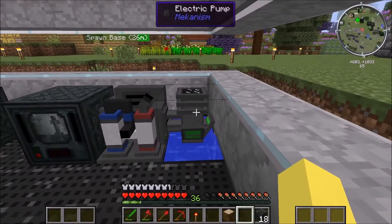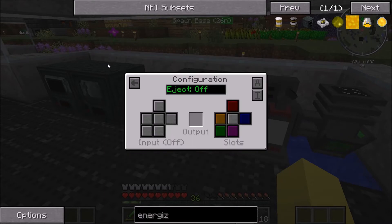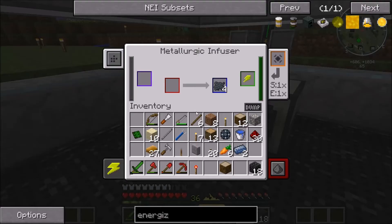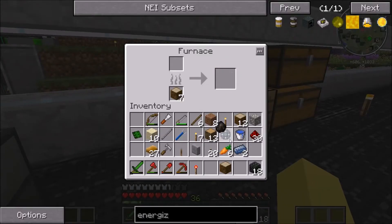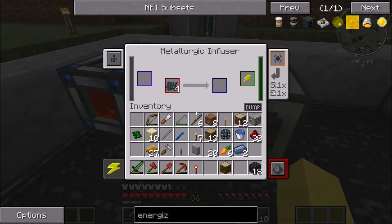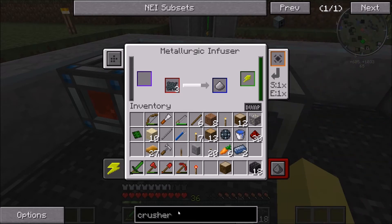I think the configuration is okay. It's really weird that you can't see where it's facing. That's right — we needed one more piece of charcoal. Then this can stay in there to cook the steel dust, and that will be it for making the crusher I believe.